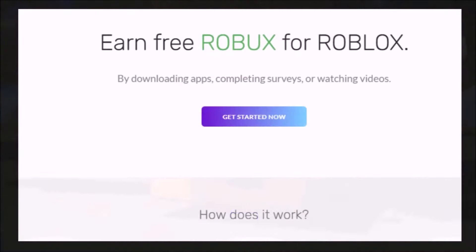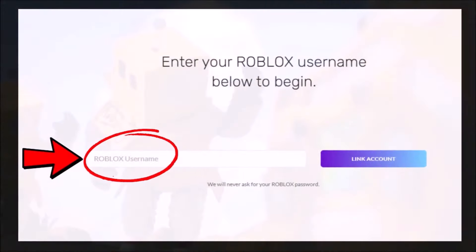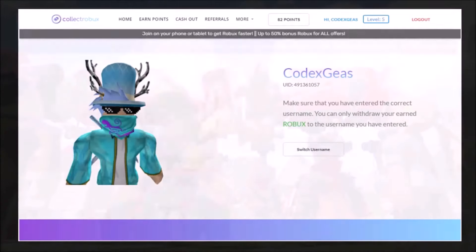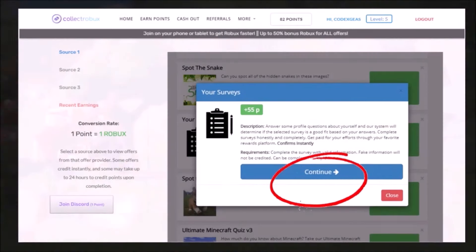Do you want to earn free Robux? Check this out — visit Collect Robux and start earning your free Robux. Once you get into the site, click 'Get Started Now,' then put your Roblox username — no password needed. Now click 'Earn Points' right here, then select any offers right here and click Continue.